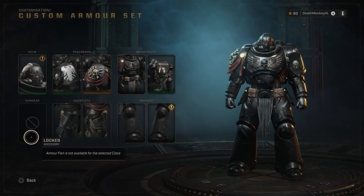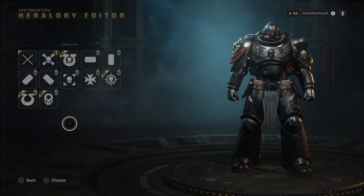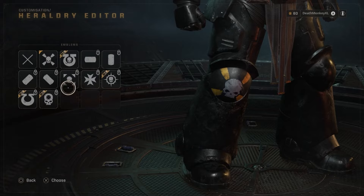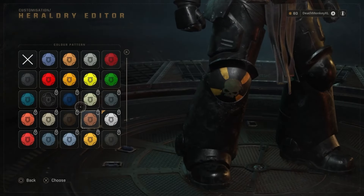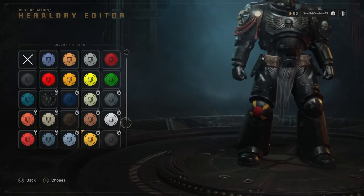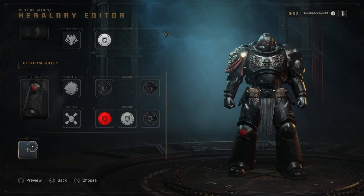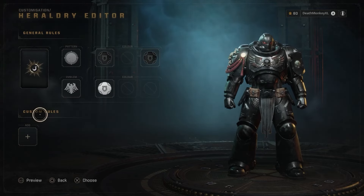In your custom rules, you can have both right and left pauldrons — your breastplate on the front and back can be different shades, your right and left gauntlets can be different, left and right greaves can be different. That's what this is really referring to. So I can put an emblem on here, and then I can change the color of the emblem. There's really a lot of work that can be done with this, and you can keep going down, keep adding. Any time you want to delete, just hover over it, click 'delete rule,' and it goes away.